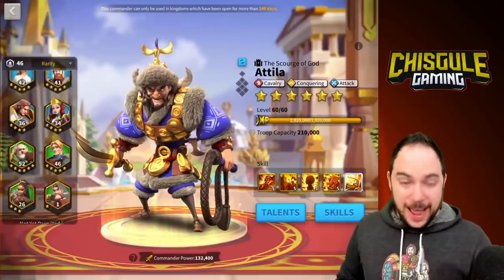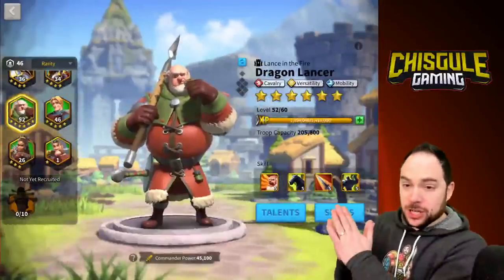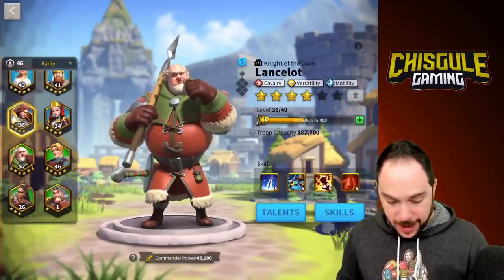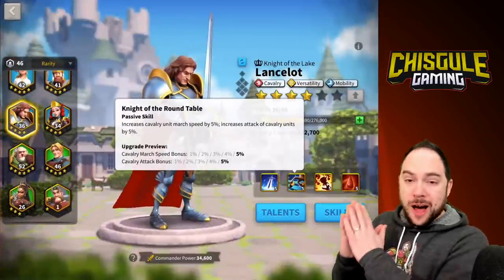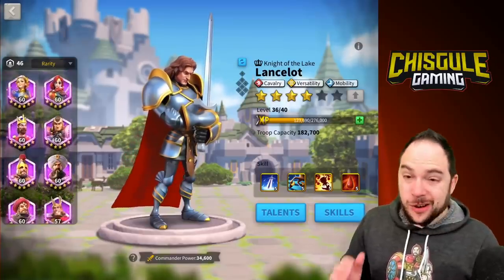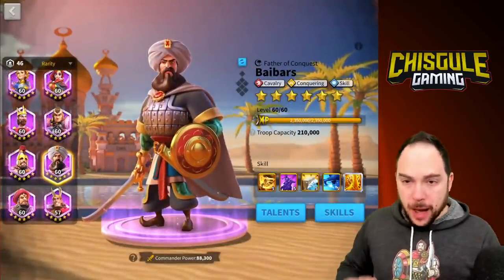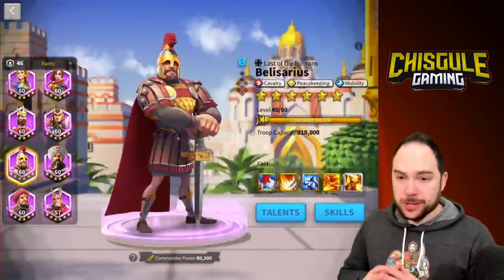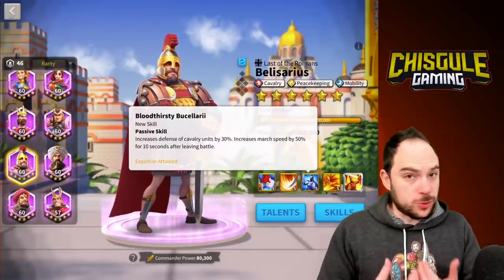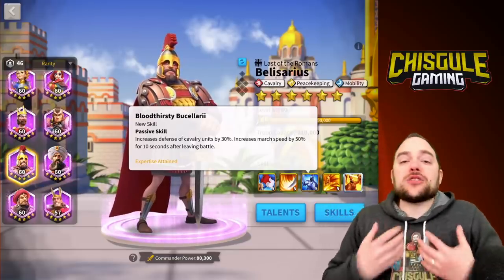They're super easy to obtain and almost as fast, which is very encouraging. The first commander I'll mention is Dragon Lancer with a solid 10% march speed. And also Lancelot, who rocks 5% march speed. Unfortunately, the two epic commanders that are really good for going fast but don't have inherent march speed are Baybars and also Belisarius. They gain march speed when they leave combat, which is really cool, but when you're getting to where you're trying to go, they're not going to do anything for you.